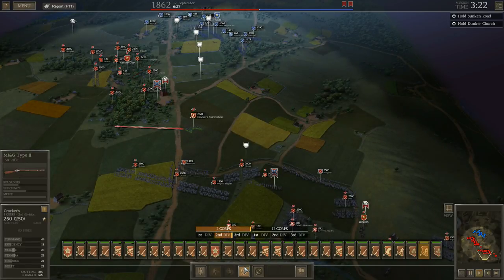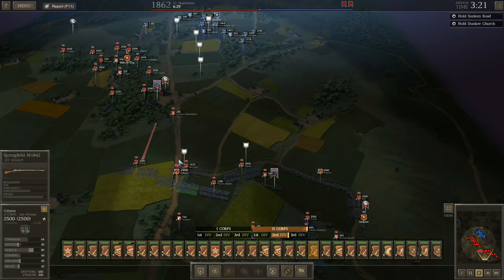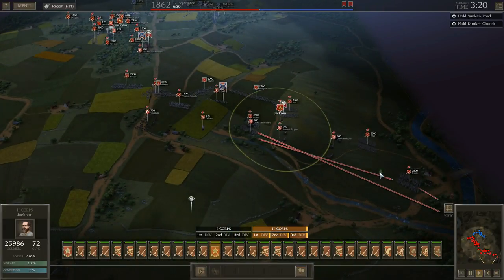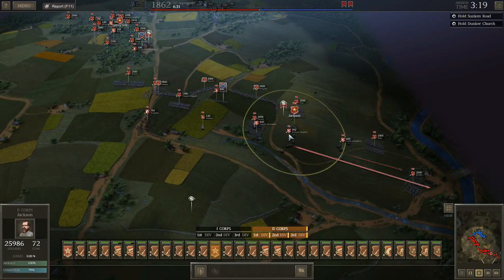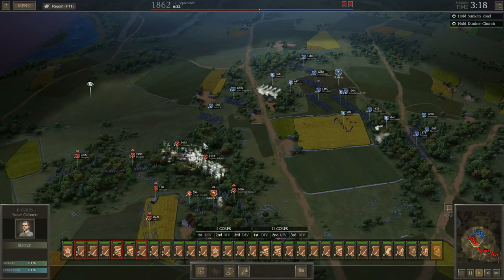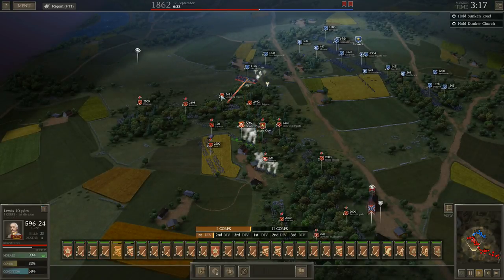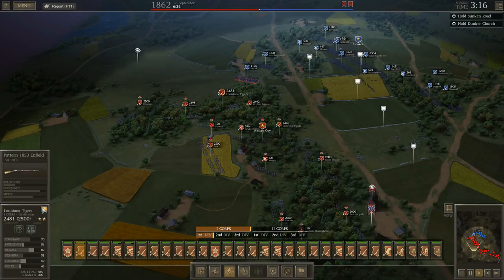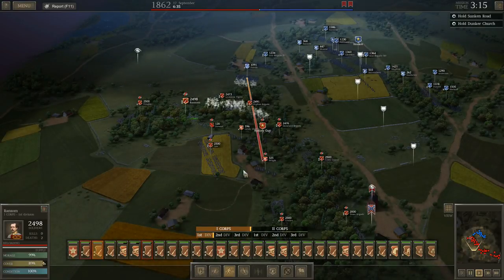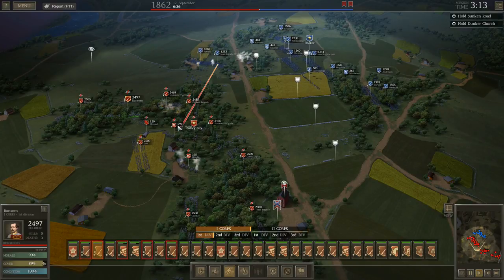I'm going to pull these skirmishers back and reattach them to their line. I'll send General Jackson down here as well — I think 10,000 men should be enough to hold that position effectively. Let's see what's happening up here; looks like he's advancing his first brigades. Louisiana Tigers have 1853 Enfields; Orphan Brigade has Harper's Ferry 1855s.